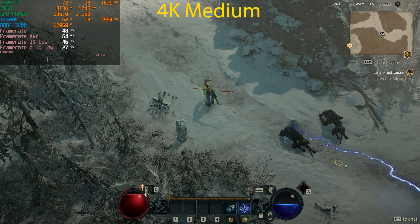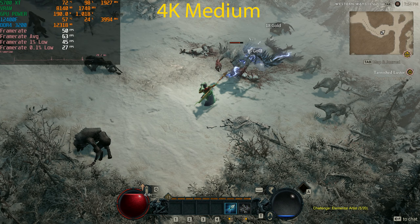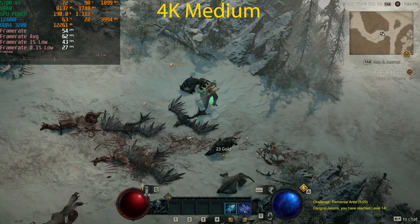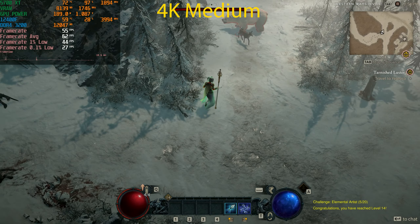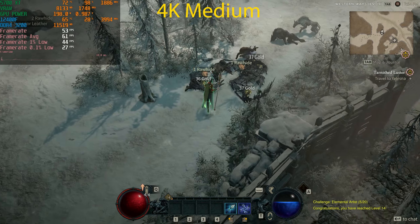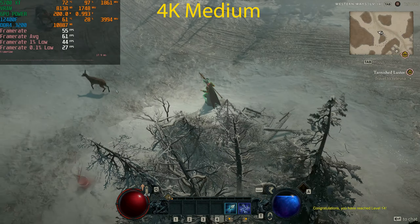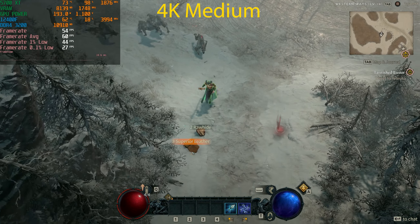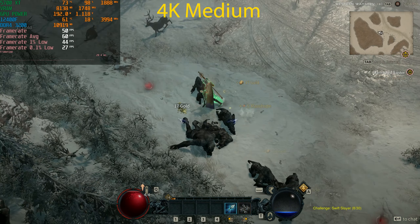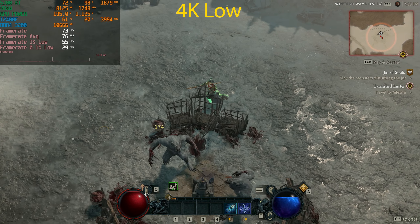At 4K Medium we gained a few frames per second — about 10 FPS, which is roughly 20% over our previous numbers. That said, this isn't where I'd be playing with this GPU. Maybe 4K Medium will give a solid 60 FPS experience, but based on previous testing, going from Medium to Low didn't increase frame rate that much. You don't need a high refresh rate to enjoy Diablo, though VRAM could be an issue.